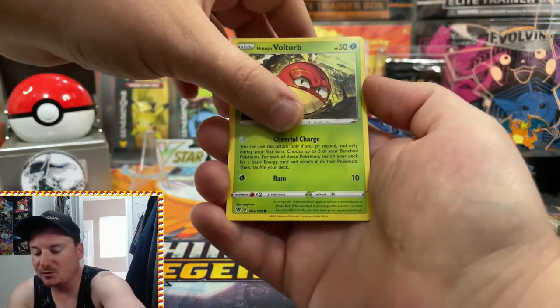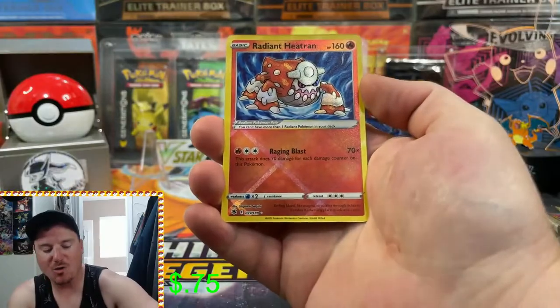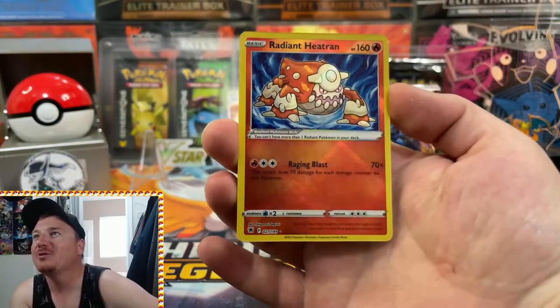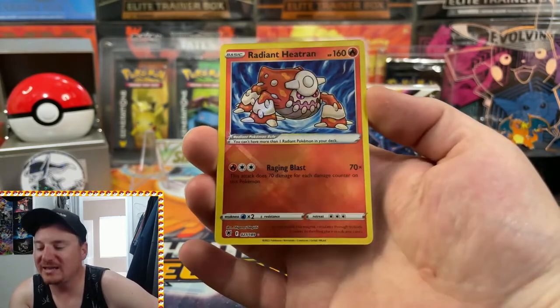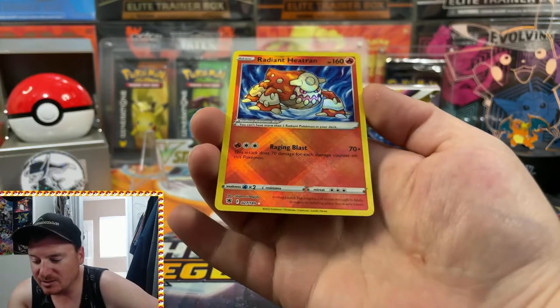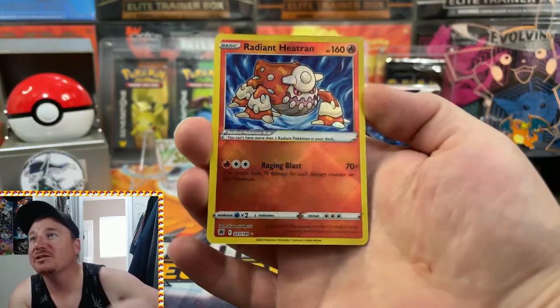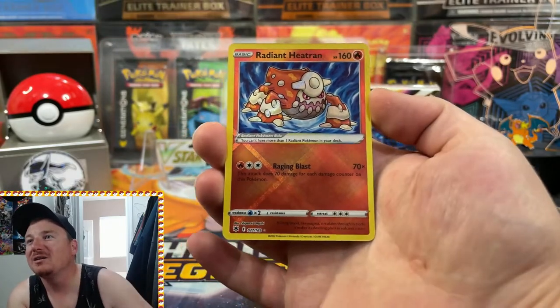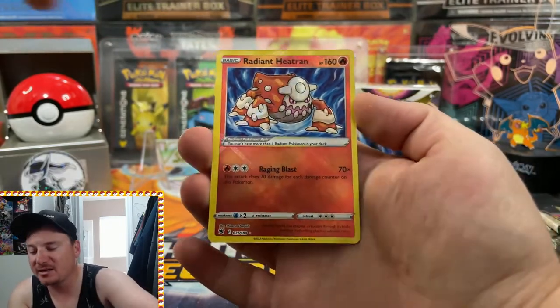We got the Hisuian Voltorb and — talking about the Radiant cards — we pull out the Radiant Heatran! This is pretty awesome right here. What an epic card, and it looks like it does have texture on it as well. So our first hit of Astral Radiance is going to be that Radiant Heatran — awesome artwork.